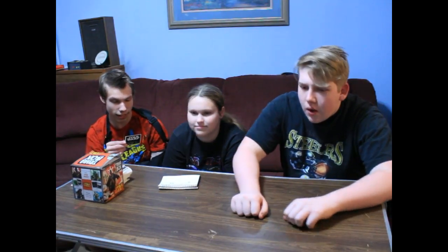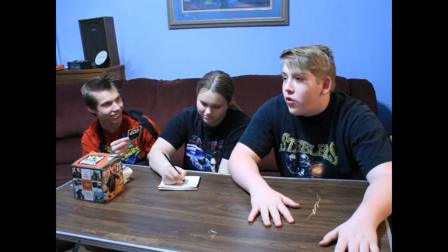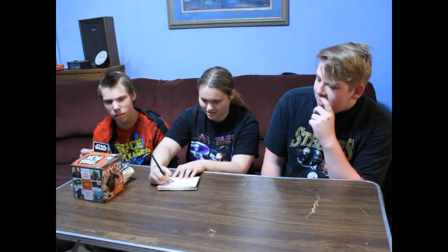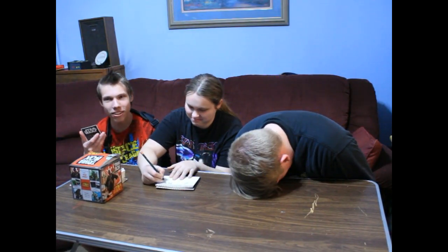Where did the exhaust port the Rebel pilots had to target lead directly to? A. The reactor system. B. The ventilation system. C. The fuel system. D. The molten core. Vic answers the reactor system — correct, it goes into the main reactor. Who destroyed the Death Star? A. Biggs Darklighter. B. Han Solo. C. Obi-Wan Kenobi. D. Luke Skywalker. Vic answers Luke Skywalker — correct. They note Lando blew up the second Death Star. Who said, 'You're all clear, kid. Now let's blow this thing and go home'? A. Biggs Darklighter. B. Wedge Antilles. C. Luke Skywalker. D. Han Solo. They agree 'kid' gives it away — it was Han Solo.